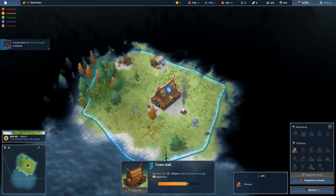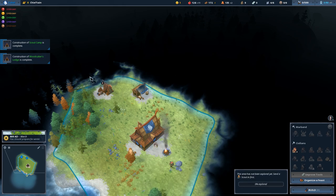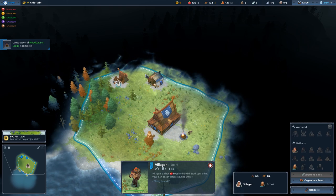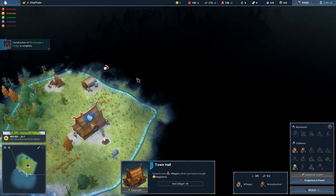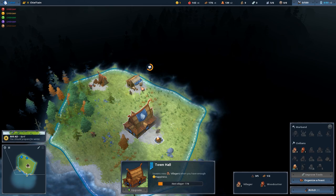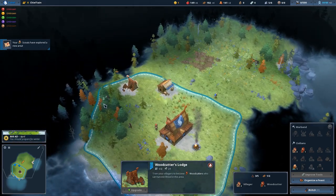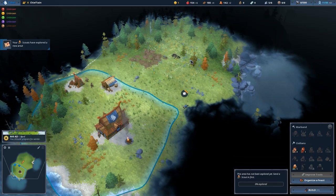You can only build a certain amount of buildings per tile. You can see we've got three buildings out of five, so you have to strategize where you're gonna put down your buildings. We built a woodcutter's lodge and a scout camp, but no one's working either of them. I'm gonna highlight one of my villagers and tell each of them to work at both camps. A scout will go to the edge of your unexplored territory and start looking into that zone, basically unlocking it once the timer completes. The woodcutter is chopping down trees. You're seeing we've got a passive amount of food, wood, and crowns - basically your money resource.